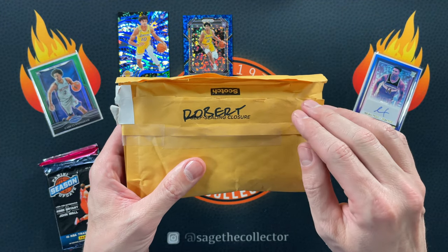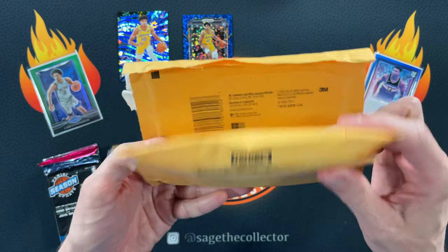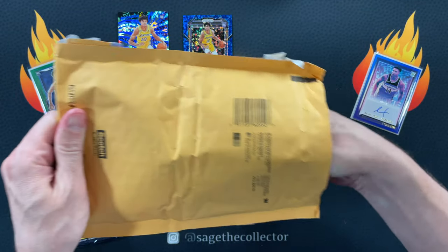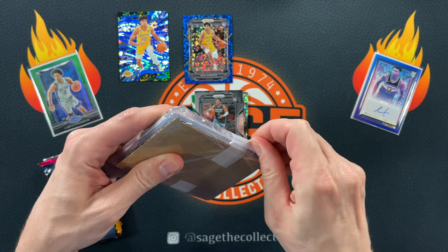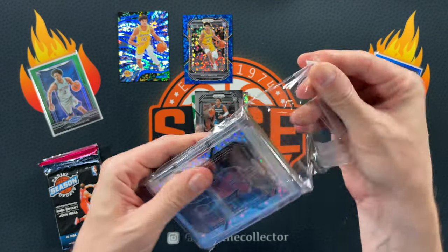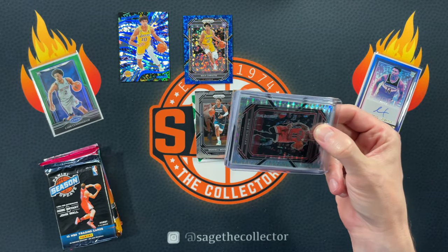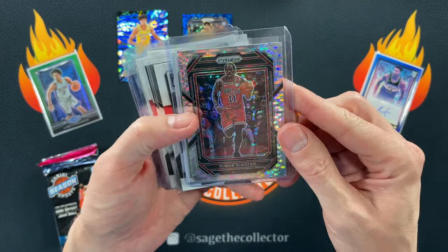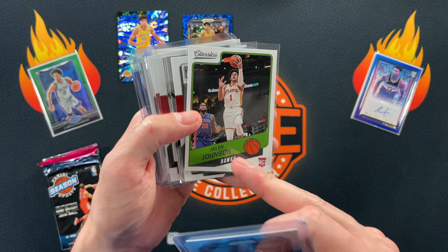Before we get into the next pack, I did go to the PO box and I got a few care packages. We're gonna look at this package from fan of the channel Robert — he has sent stuff before and he is sending stuff again. He said he got into a pick-your-team break and got the Bulls, but this is a lot more than what usually comes out of one break. We got a little DeMar DeRozan on the Pulsar — that's cool, I dig that.